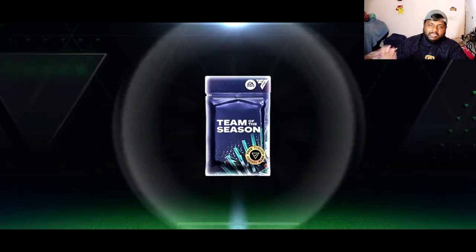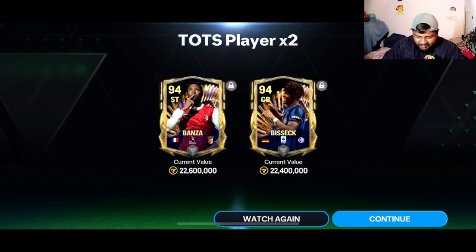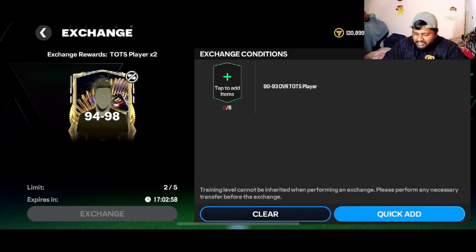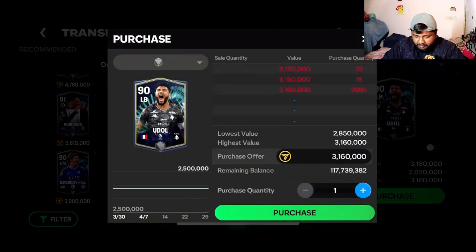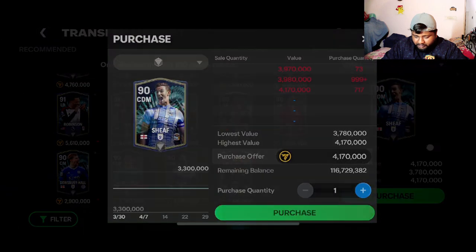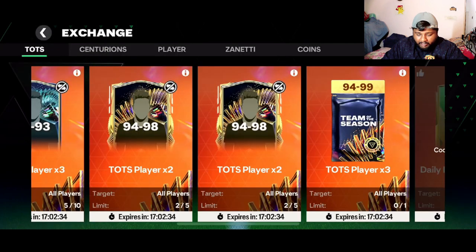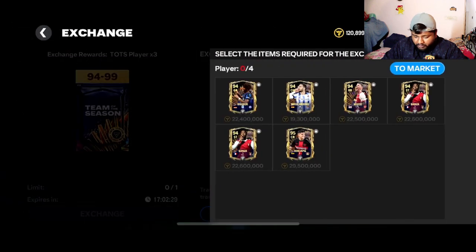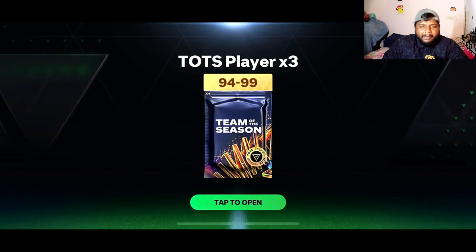We have a similar exchange here — you put six players in to complete one, and we have five remaining. We'll get two TOTS players from this. I love the TOTS verified symbol walkout animation. Let's see — oh my god, literally the same combination we got in part one! I don't know why this keeps happening. We'll put all these boys in to open one pack — you can get 94 to 99 rated players. If I get the same guy again, I might cry!